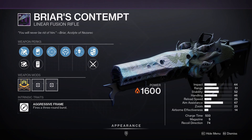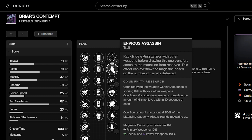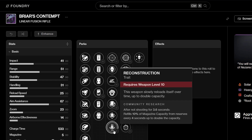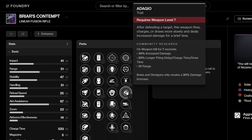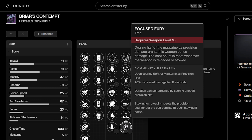The next weapon is Briar's Contempt, which is a linear fusion rifle. It's a bit sad to see a new linear fusion rifle added just after they got nerfed. They're still good, but they ain't that good. This linear fusion is a 3-burst aggressive frame, so it's in the realm of Storm Chaser and Fire and Forget. However, it is Solar this time, so you can use it with Solar mods. Perks include Keep Away, Envious Assassin, Slideshot, Incandescent, Rewind Rounds, Demo, Reconstruction, Frenzy, Surrounded, Harmony, Adagio, High Impact Reserves, Paracausal Affinity, and Focused Fury.